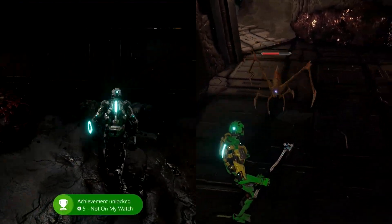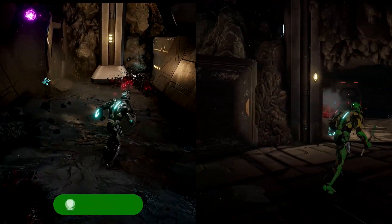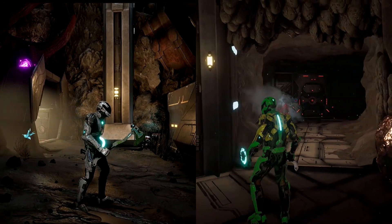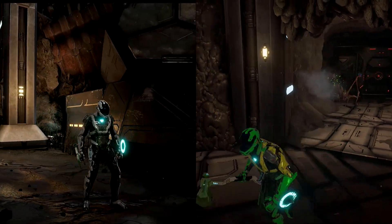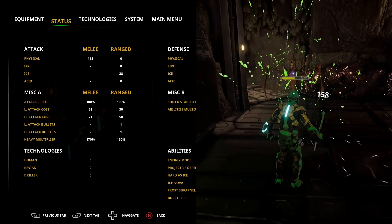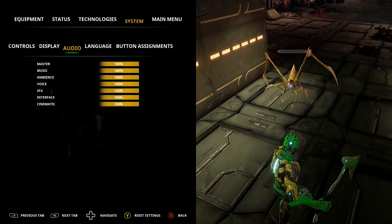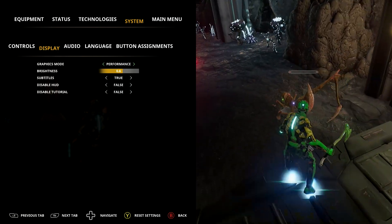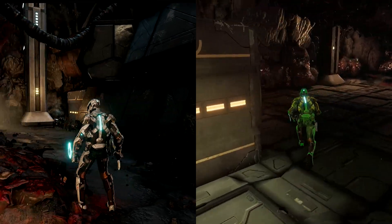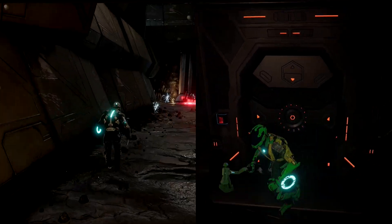I did purchase the Xbox version so that I can bring you coverage of that. This game offers two modes right now — as you can see, this is the performance mode running at 60 frames a second, and then you also have the quality mode which adds ray tracing to the game at 30 frames a second.